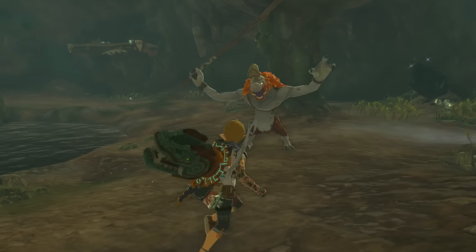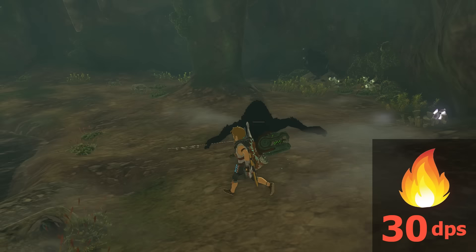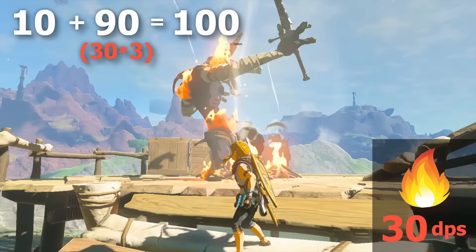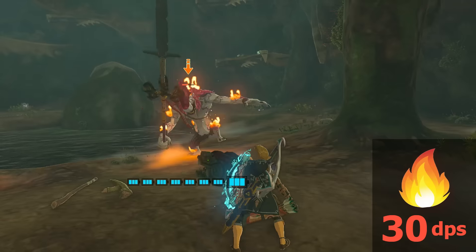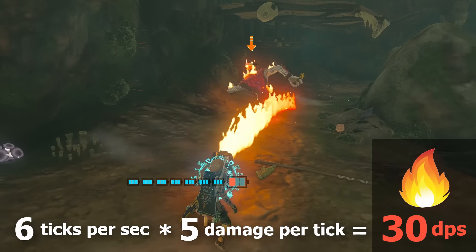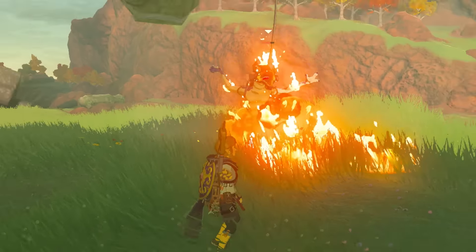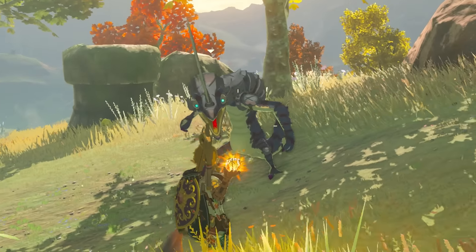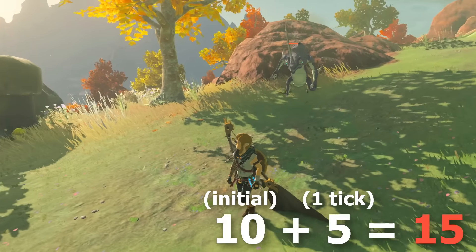Fire on the other hand can be more effective when continuous, as constant sources roast an enemy for 30 damage per second on top of the fire's initial 10. So roasting an enemy for 3 seconds will deal out 100 damage — 10 for the initial and 90 for the 3 seconds of continuous flame. This is the fire's burning effect, which ticks down health 6 times per second at 5 damage per tick, aka 30 damage per second. This burning only happens under continuous flame like flamethrowers or burning grass, whereas direct applications like weapons and throwing fruits only deal the initial damage plus 1 singular tick, so 10 plus 5 in most cases.